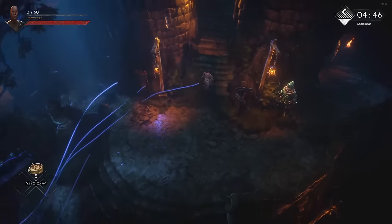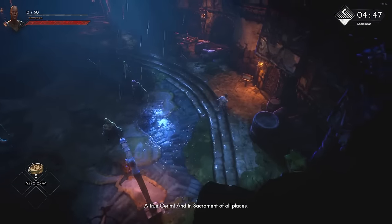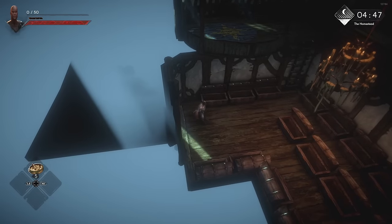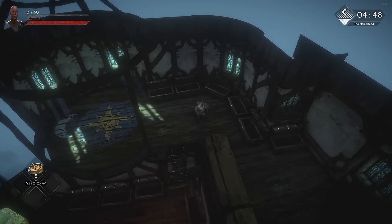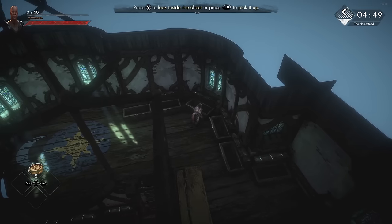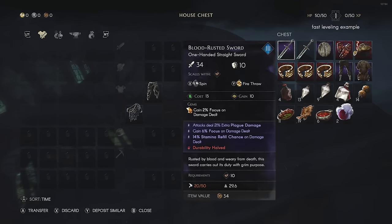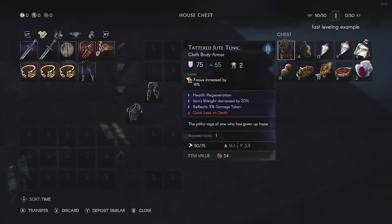Once you're in Sacrament, go all the way up to your house — whichever of the three homes you purchased. I purchased the one closest to where the vendors are. Go in. Your main character has to prepare a few things. I have a chest dedicated to items I use for leveling characters. The items in here are things my main character leveled up, but they're all level 1 or level 11 items.